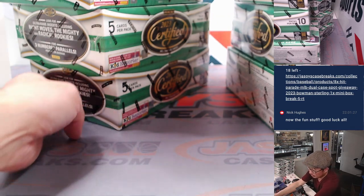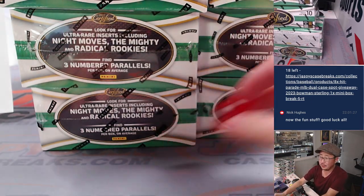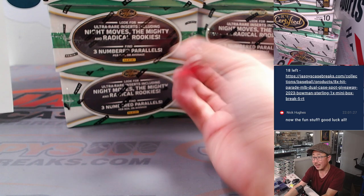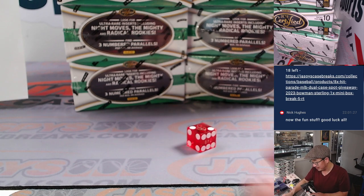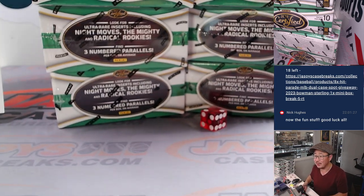So here's what we're going to do — we're going to roll the die. We'll go one, two, three, four. If I roll a five or a six, I'll roll again. Six — rolling again. Five — rolling again. Two. So one, two. That's the stack we're going to do right there. These guys will save for some other time.